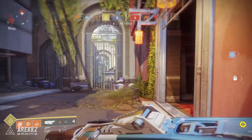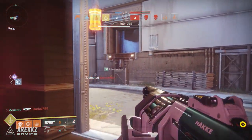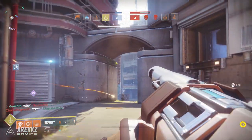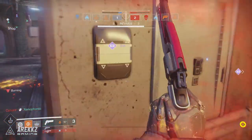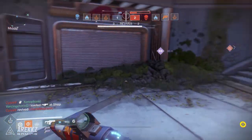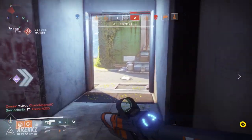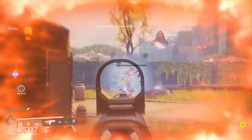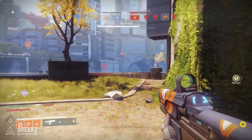Bungie spoke in an interview about how they plan to balance the power weapons — for example, why choose a fusion rifle over a grenade launcher? The answer comes down to ammo: if you pick up power ammo with a sniper, shotgun, or fusion rifle, you'll get more ammo than with a rocket launcher or grenade launcher. That way the traditionally 'powerful' weapons are more in line with your super — one or two shots, so make them count — while the newer power weapons give you a bit more mileage.